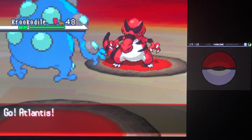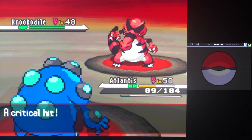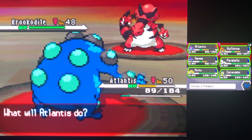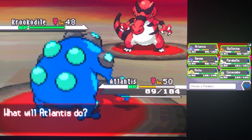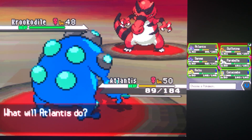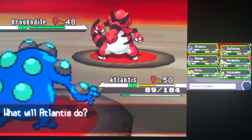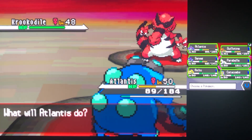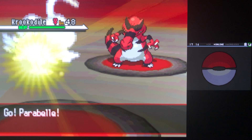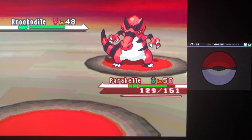Atlantis the Seismitoad — it's like toad, sorry. Dragon Claw comes down — that would have killed Haxorus, and of course it crits. That is unfortunate. Getting really scared here. Earthquake STAB damage can probably kill us, so I'm going all in on the fact that Krookodile is gonna use Earthquake and hopefully we dodge it with Swana. Please use Earthquake — yes! Beautiful.